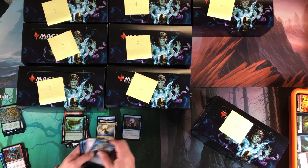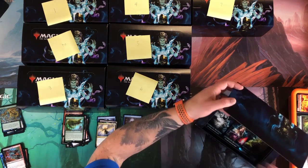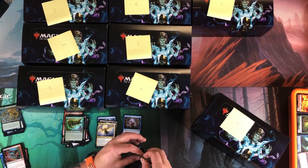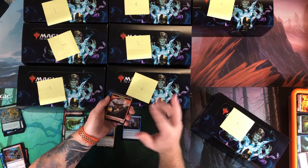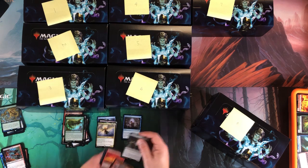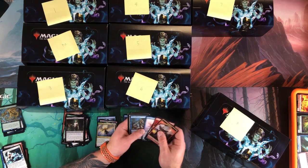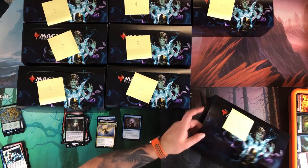If you're interested in the battle box video, it'll come out a day later. I didn't want to get Lowry sick with what I had, so we're doing these box openings instead. Tasigur — not good. Wandering Champion foil, everything else meh.